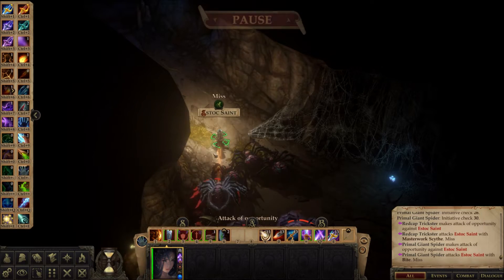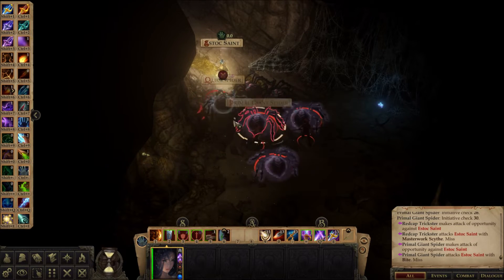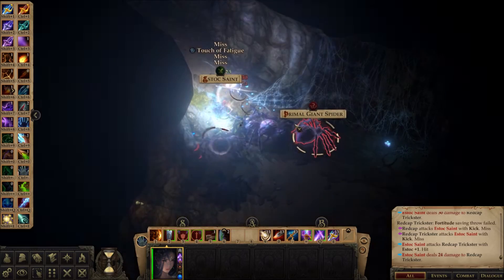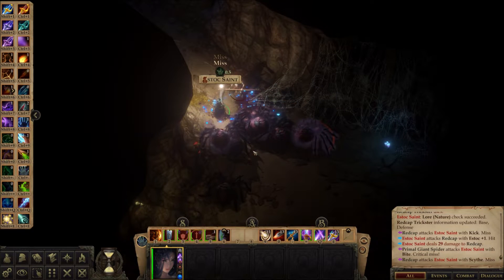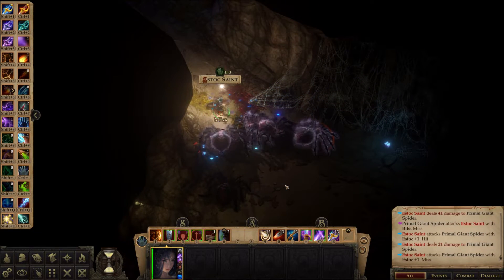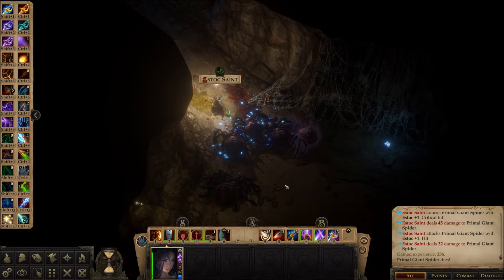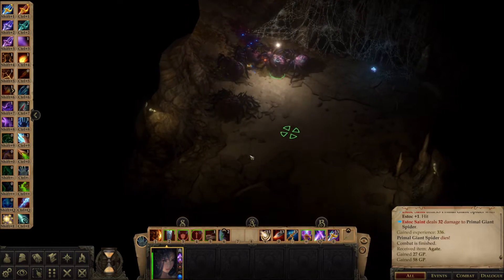Hey there — quick spider, red cap, primal giant, couple of red caps. Oh, a red cap trickster! He's taking it on the chin. I'm more scared of the red caps than anything else because I think they can crit at times-three multiplier. So the first of those guys to hit me is probably a crit — that means I'm taking triple damage.